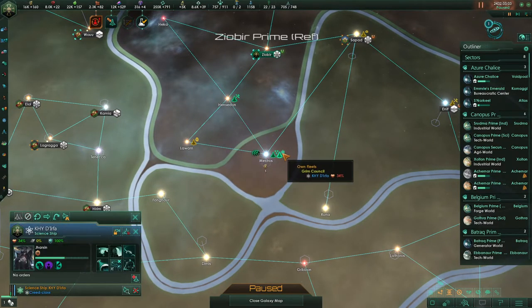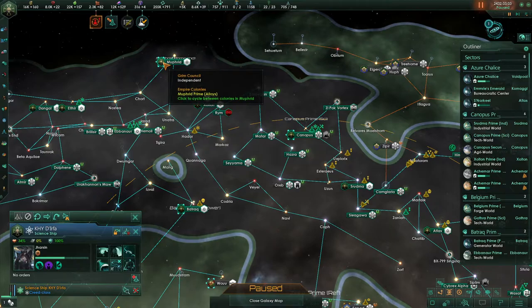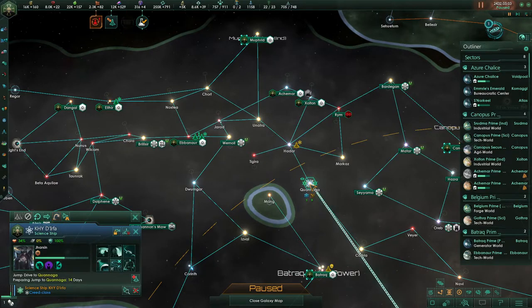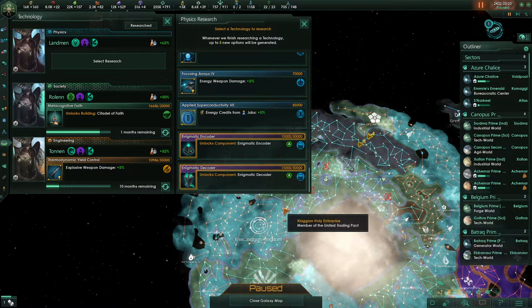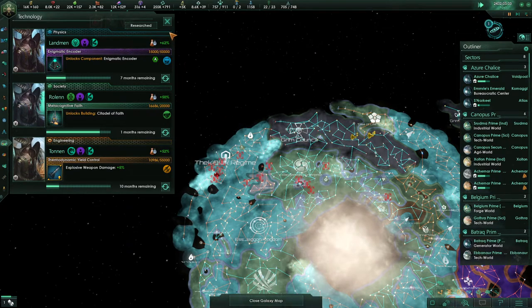Let's get in there. We can take our science ship back — we have a science world at Canopus Prime, and Atranar is alloys and mining. Ebinar has a science world but it's got a science ship. We can actually send it to Elthir. Energy weapon attack speed has finished up and we can grab enigmatic encoder and enigmatic decoder. Tracking, chance to hit, and evasion — those are actually quite good. We're going to grab those for sure.